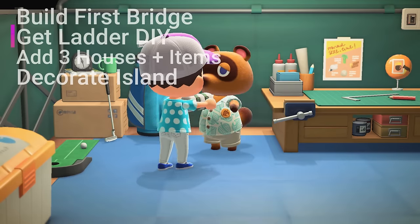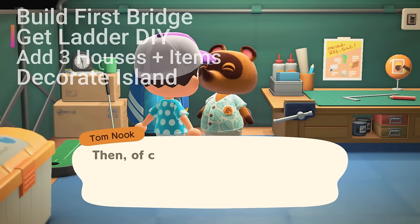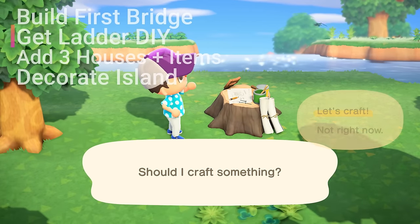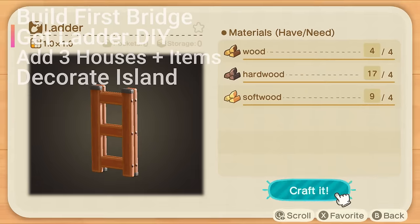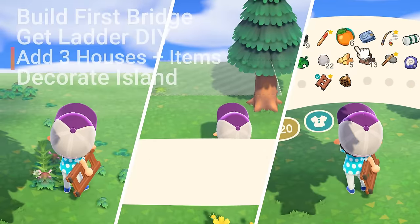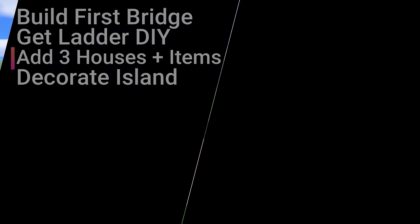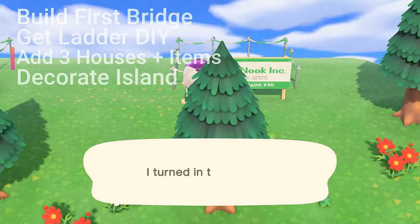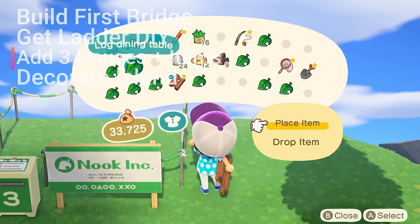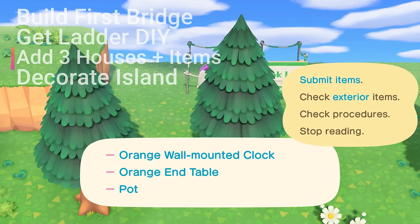Once the bridge build is completed, you'll go back to Tom Nook once again. He'll inform you that he has a plan for attracting more island residents. He'll give you three housing plots to place somewhere on the island, and he'll also provide some handy DIY recipes for crafting each item needed for each house. One of these DIYs is the much needed ladder. You'll be tasked with finding a spot and building three interior and three exterior DIY items for each house. When you craft the interior items, you'll place them inside the small box in front of the house, and the exterior items can be placed around the outside in the yard. If you ever get lost or confused, you can inspect the little construction box on the outside of the house plot to see which items are needed for each home.